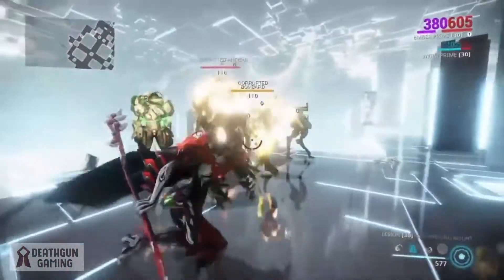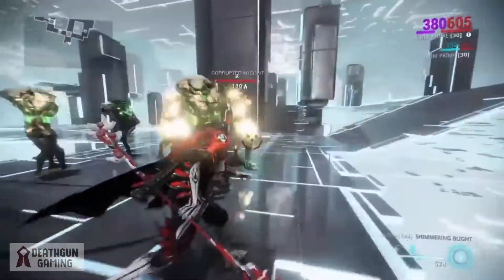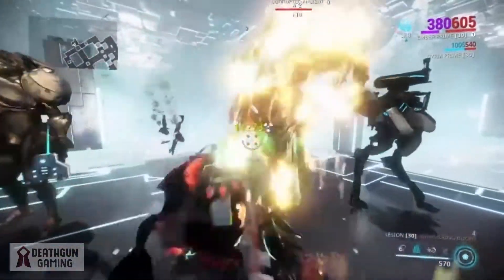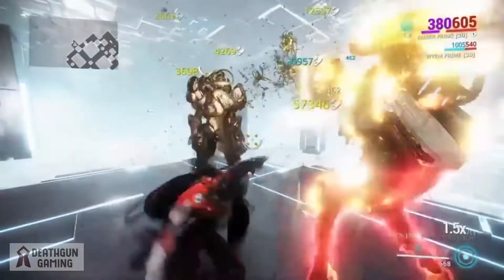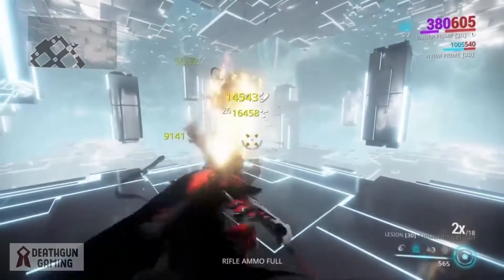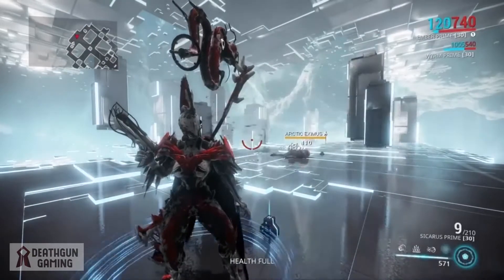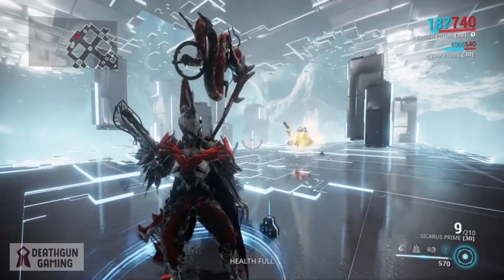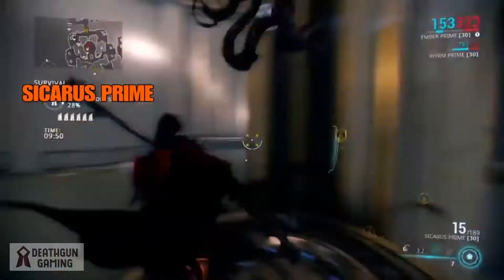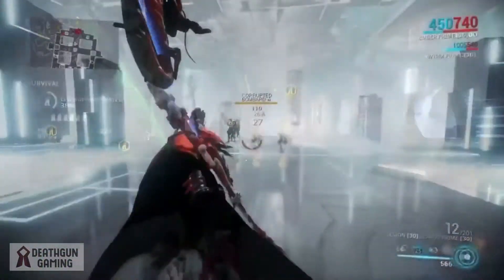I've set up several different types of enemies so you guys can see what the Lesion does. Combined with the World on Fire — the fact that I put enemies on fire before even the initial hit — allows me to do insane amounts of damage. A very good combination and I highly advise it. For secondaries, the Sicarus Prime is advised for those pesky nullifier bubbles — as you can see, we mow them down insanely fast.